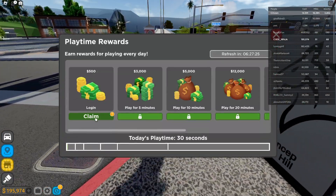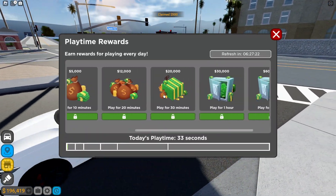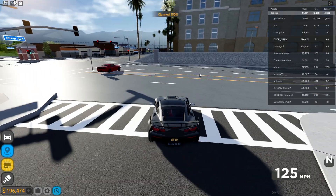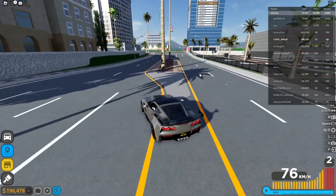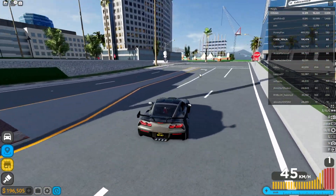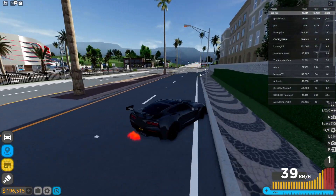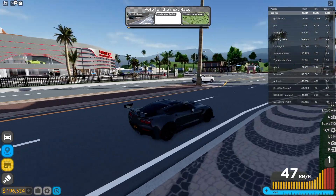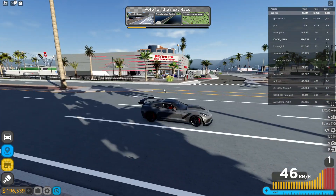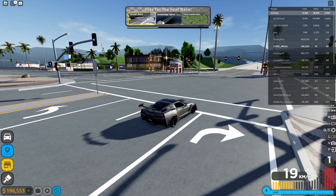We've got a bunch of new events like this playtime event — you can claim your cash over here and do a bunch of missions. I got a really fast car. If you want a really fast car, this one is only 100k. If you redeem a couple codes you can actually buy this car. It looks nice — I really like the look of it, maybe not the inside though.